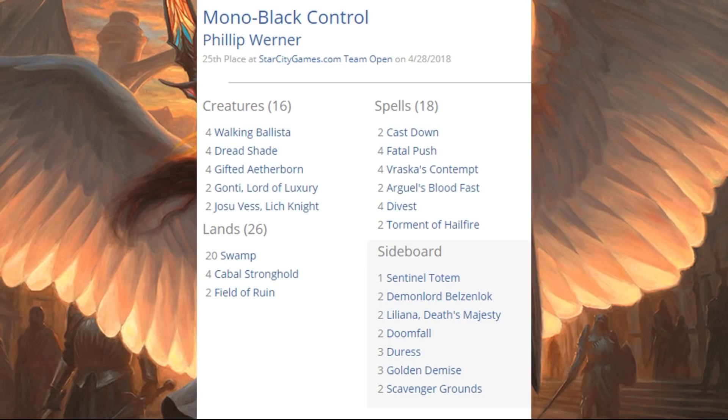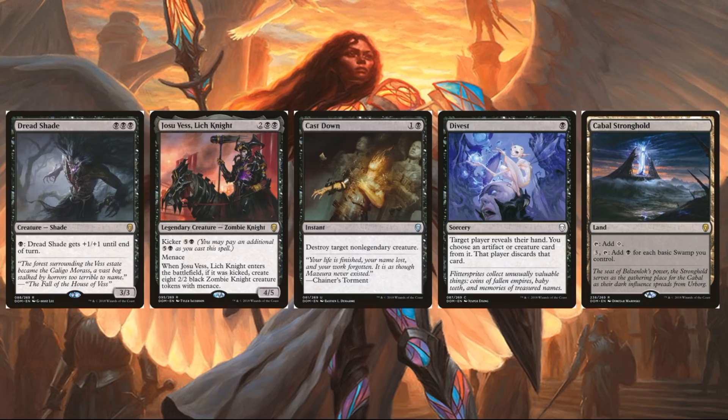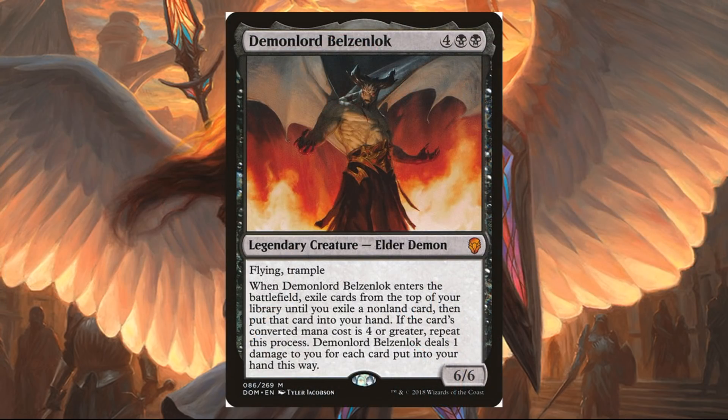Mono Black Control came in 25th place, so it didn't make the top eight, but I just wanted to show it because I thought it was really cool. I don't know if it will be able to sustain or if it will fade into obscurity after week one. But if people can make this work, this deck seems super sweet and is running a lot of cards from Dominaria. This was Philip Werner's deck: Dreadshade, Josu Vess, Cast Down, Divest, and four copies of Cabal Stronghold. This is truly a Mono Black, Dominaria-based deck. Out of the sideboard you even get a couple copies of Demon Lord Belzenlok. I hope the deck can take off — I really like it and want to try it out myself. We'll have to see if it actually becomes truly competitive.